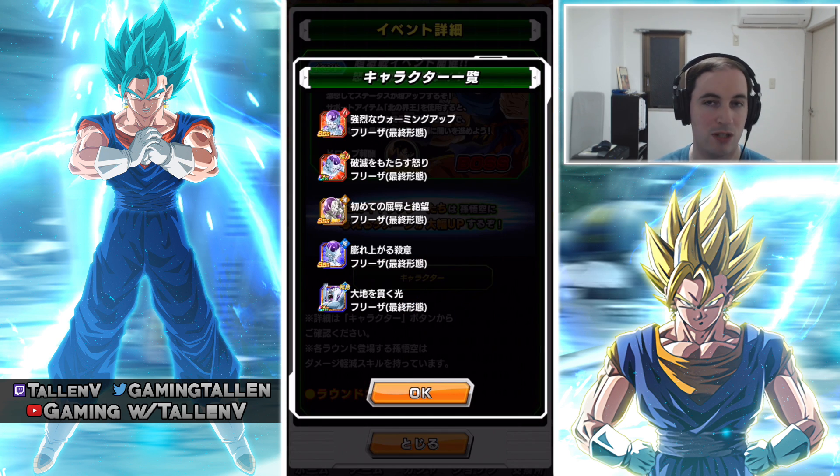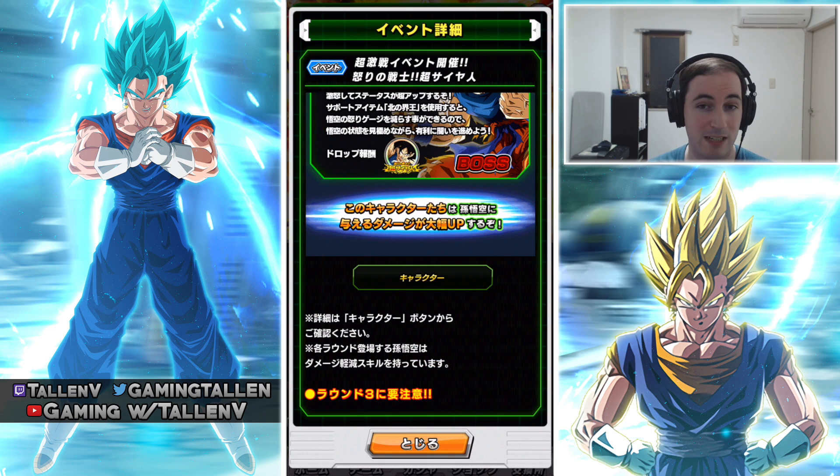Obviously, characters that do bonus damage: Final Form Frieza makes perfect sense. I'm honestly kind of surprised that the physical Full Power Frieza is not on here — I know the Goku is STR and everything, and Frieza also has his EZA. But anyway, if you have the Frieza or any of those Friezas I just showed you, bring them along to reduce some extra damage. That's all cool stuff.